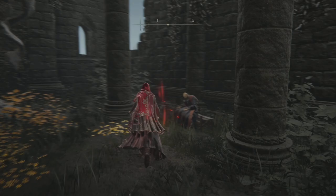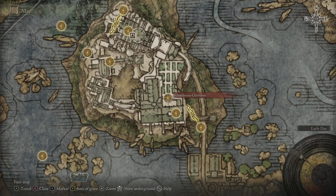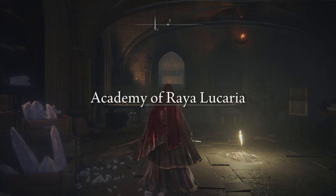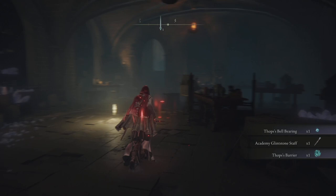So back at Thop, I'm going to give him the key. Get the key. Now we can go to — I can't remember which one it's called. Is it the classroom? It's not the Debate Parlor — that's the boss. Classroom is the one that's underneath. It's not Church of the Cuckoo. Must be the classroom. Yeah, this is the right one — basically now we just come outside.